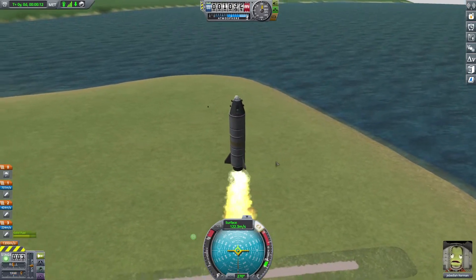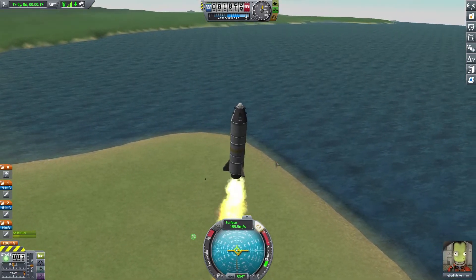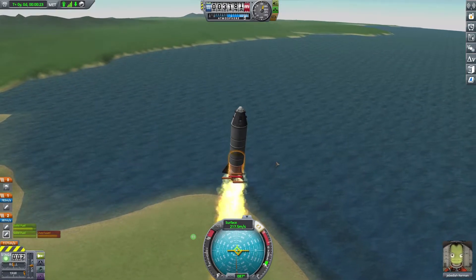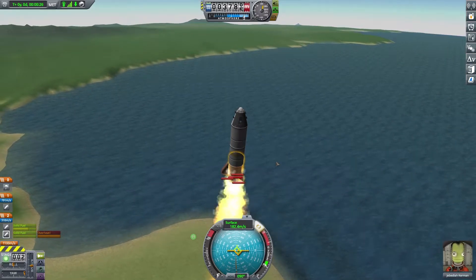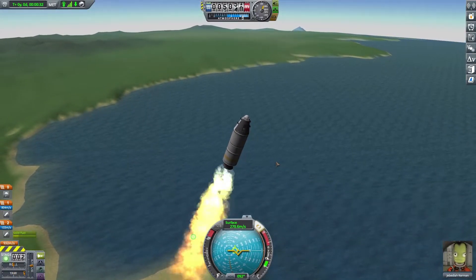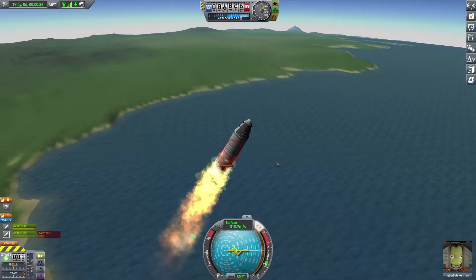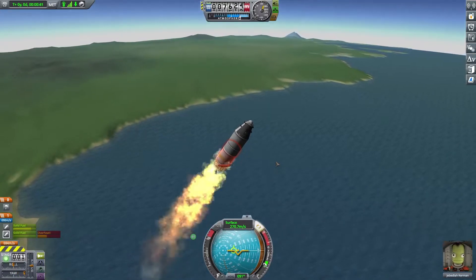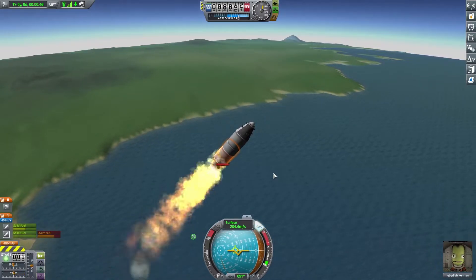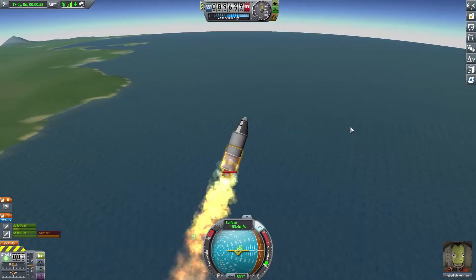Now we have the second booster. I'm going to start going sideways as much as possible. Third booster — come on, destroy your friend. Good job. So we're going to go sideways, get some gravity assist here. This booster is only at 40% thrust, so it may not honestly have enough strength to blow up this lower one, but it's hopefully going to at least maintain some velocity.